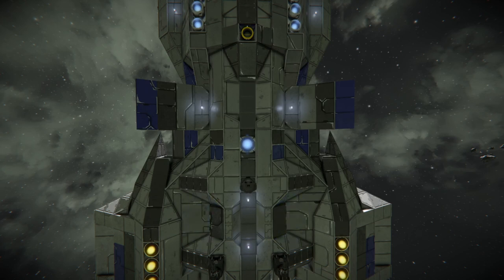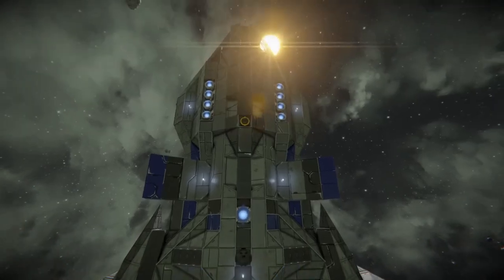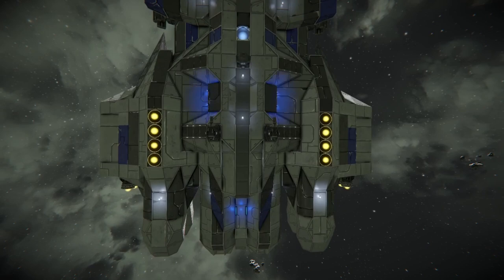As they say, in the beauty contest it's the one with the curves that always wins. We've got a couple of ion thrusters in the bottom, a connector, another ion thruster, more hydrogen thrusters, as well as our two main turrets.